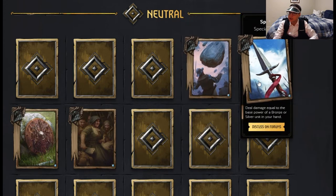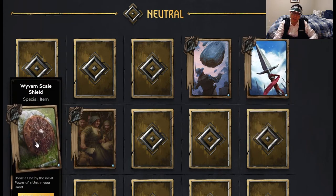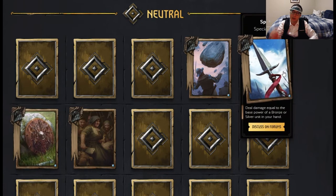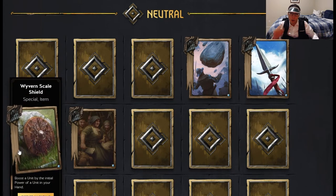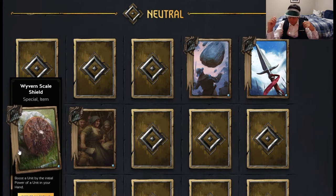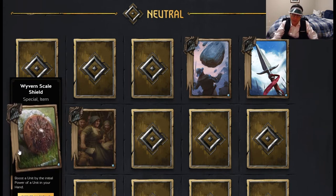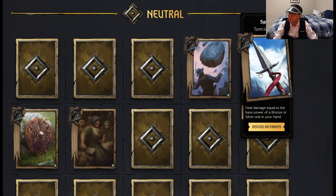The next card is Spear — special item — deal damage equal to the base power of a bronze or silver unit in your hand. Now base power is different than the initial power that we see on the Wyvern Scale Shield. This is important. Base power means that if you are playing a veteran deck and you got a 13-strength skirmisher in your hand, this thing will do 13 damage. Wyvern Scale Shield does initial power — the power that the card had when the game started, how much strength it had when you put it in your deck, what it says when you look at your collection. That's a big deal.